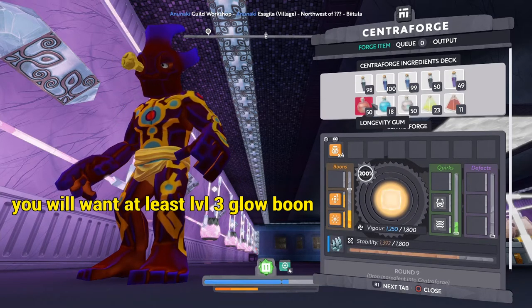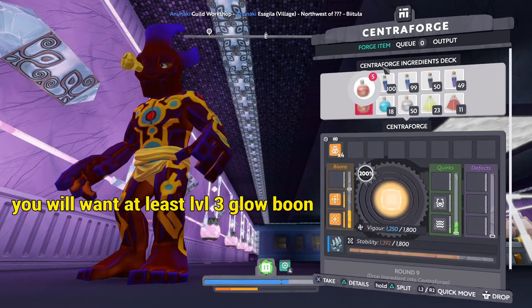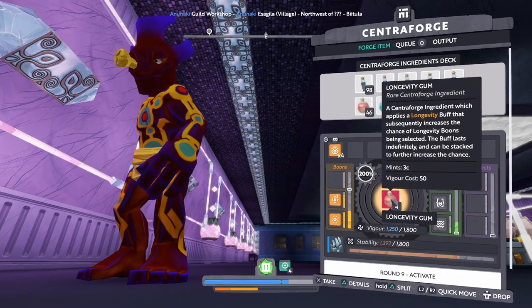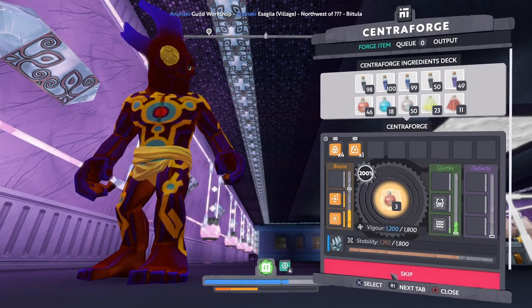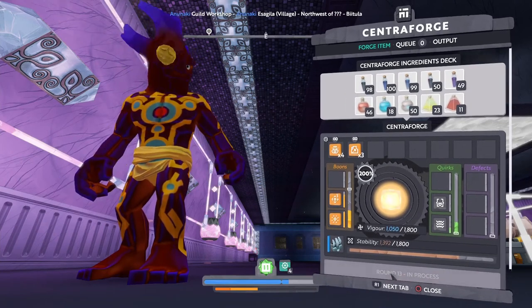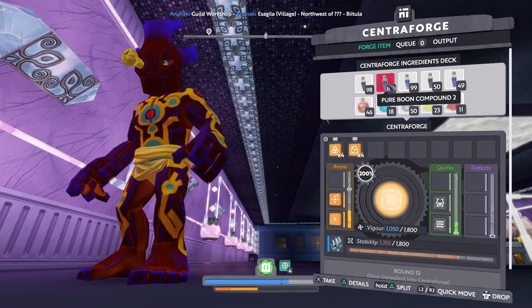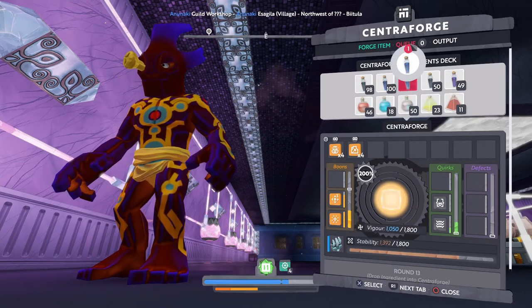Since we want a long range grapple, I'm going to throw in some longevity gum, and hopefully that gives me some extra length in the grapple. I don't really care for the durability — it would be nice but don't need it. Going with another pure compound three.